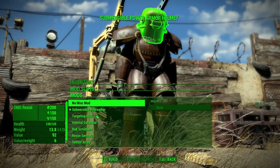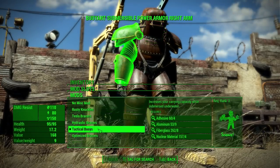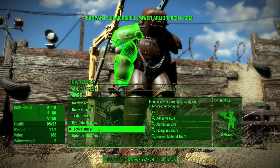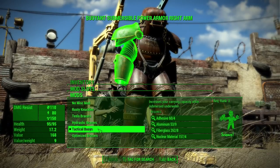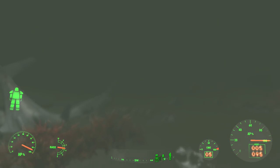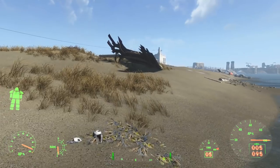There are some modifications unique to this armour. For example, the submersible rebreather for the helmet increases the oxygen supply when you go underwater. There are tactical buoys for your arms which increase your carry capacity when underwater, and by quite a lot. And there are mods for your legs that increase your movement speed when underwater. You actually move underwater slightly faster than on land in this power armour, which does seem appropriate.